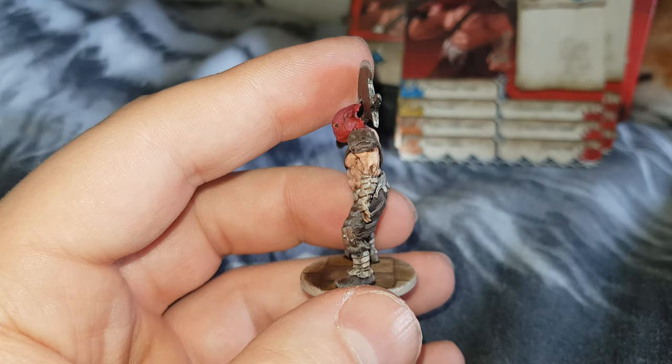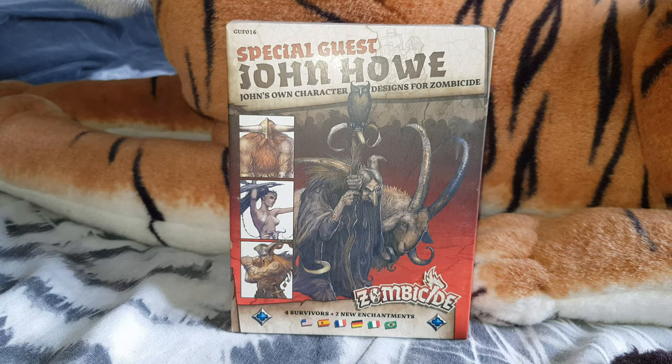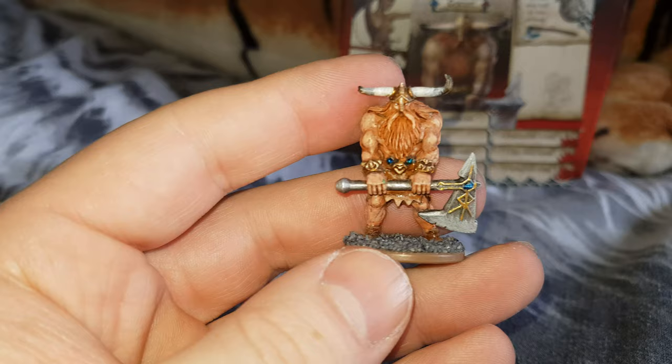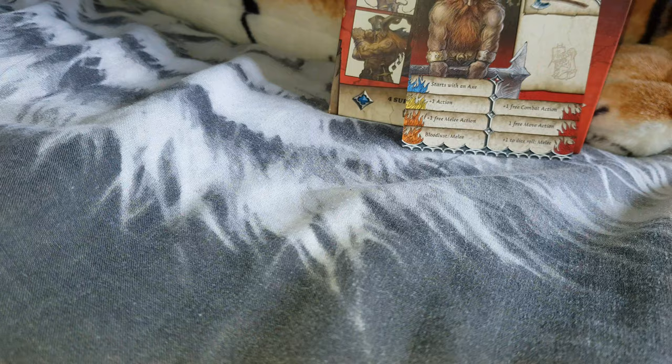We'll now move on to the third box in this video. This is the John Howe special guest box. First character up is Gorvin. Next is Dravog.